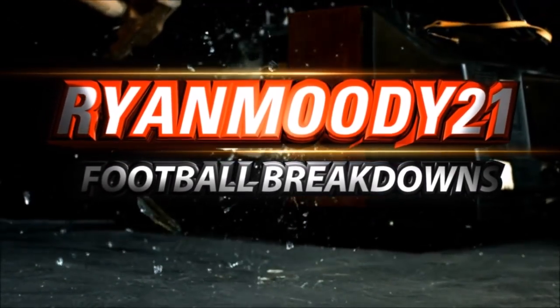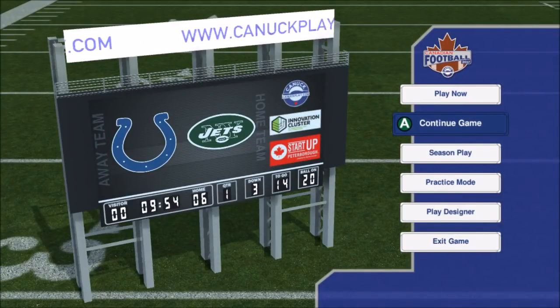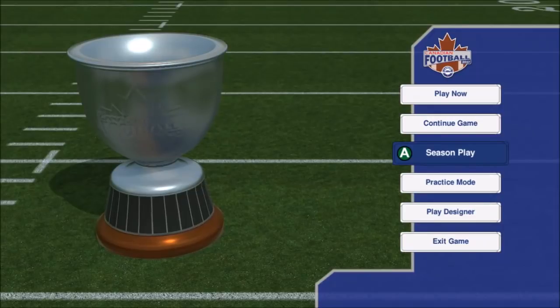What is going on guys, welcome back. Some comments here for you — Canadian Football 2017. Take a look at this scoreboard: Colts and Jets. There will be a breakdown at the end of this video that will probably amaze some of you, but I want to show you some things here. Season play, got the cup.